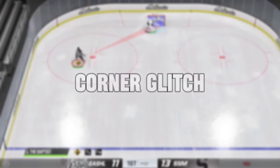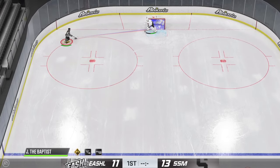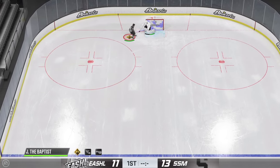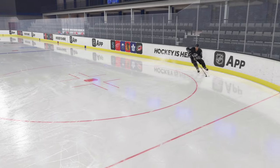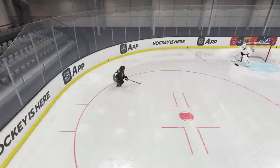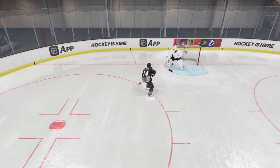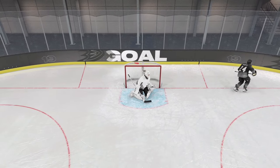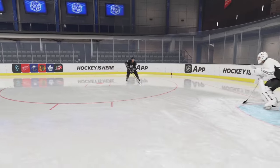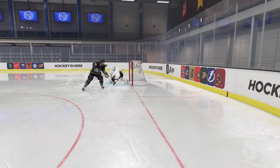Moving on we've got the corner glitch goal. You're gonna start near the goal line and you're gonna bring it as far back on your forehand as you can and bring it to your backhand to bait the goalie's poke check out. All you have to do is make sure you don't go into a slap shot animation — bring it to about 270 degrees. So you're not taking a slap shot but you're bringing it as far back as you can. As soon as you see the goaltender either go down or go for a poke check, bring it straight to the backhand.